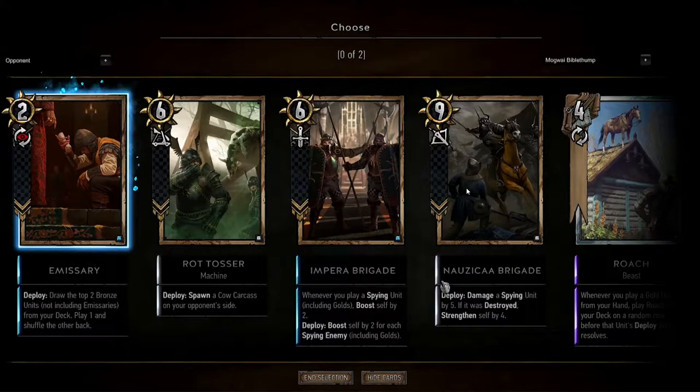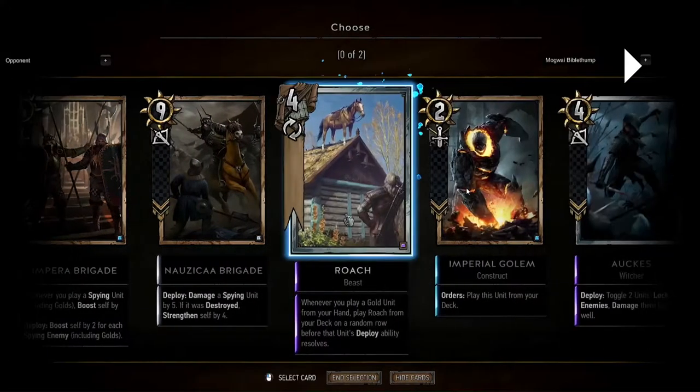Despite being a censoring Silver, it can be difficult to get full value out of this card. To really push it into belonging in your deck, you need to manipulate the graveyard in an efficient, effective way. Usually you play this, put Roach back into your deck, maybe something like Yakim, Nazika Brigade, a Rot Tosser — all fine and good, you get some solid value.